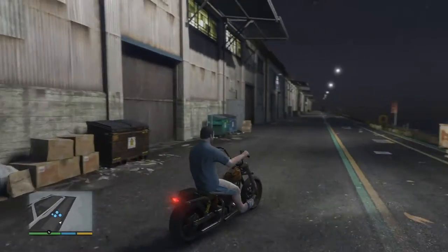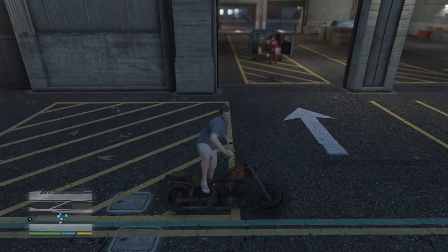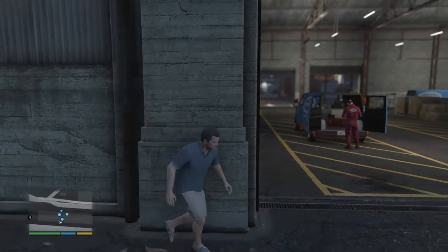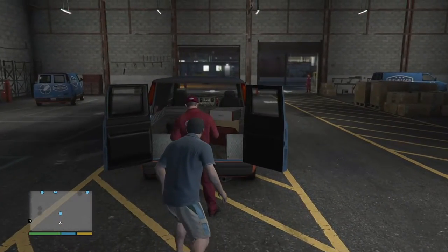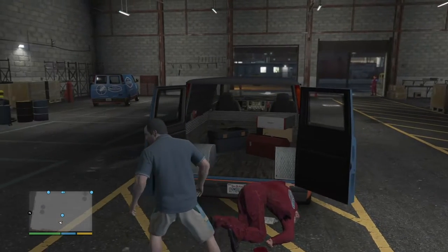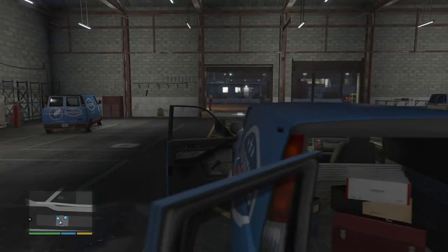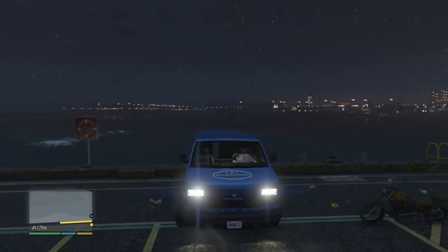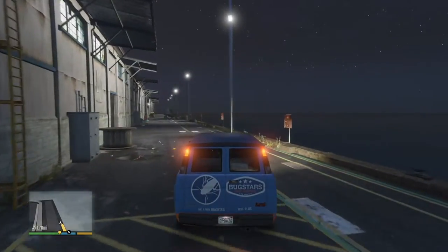For the exterminator van and uniforms, you want to come up to the back end of the warehouse area. Sneak in and take down the guy right in front of you. No one else will notice — you come up behind the guy, clonk him, knock him out, then sneak around to the front of the van. Rather than drive it forward, shift into reverse, run the guy over, and then escape with the Bugstar van and bring it to where you need to store it.